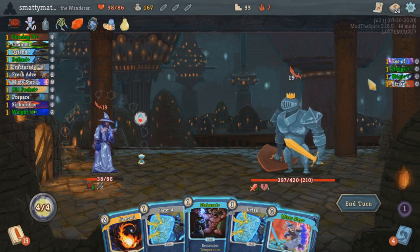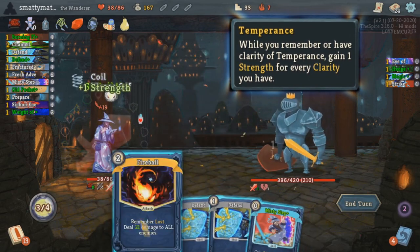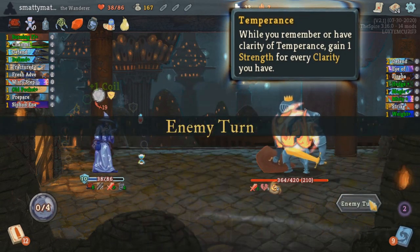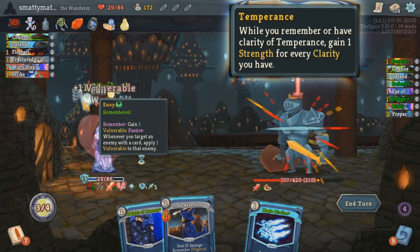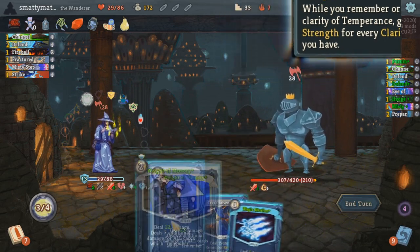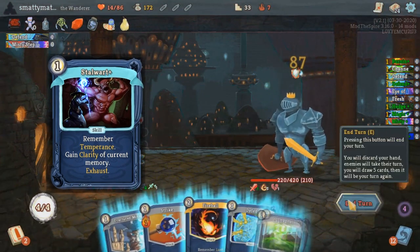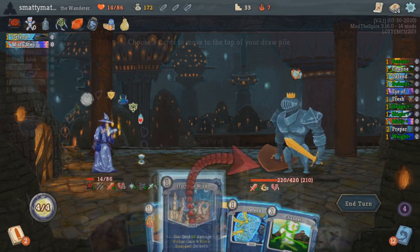Temperance is the final virtue. While you remember it, you'll be given 1 strength per clarity that you currently have. This can potentially go up to 14 strength, but a more realistic number would be around 5-8 strength with a heavy clarity focused deck, which can be insanely powerful with Magic Missiles — this uncommon attack that attacks multiple times per clarity that you have. The card that remembers this is Stalwart, which simply just remembers Temperance, and the upgraded card will give you clarity right away.